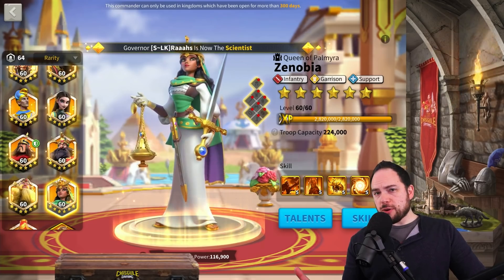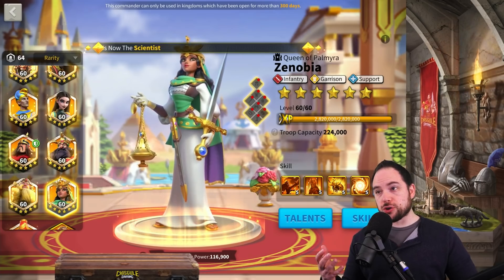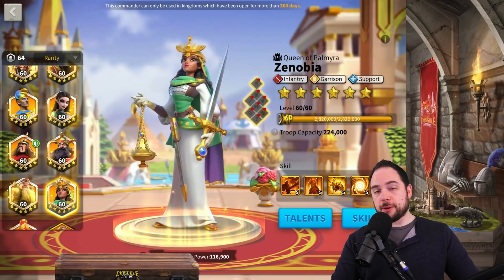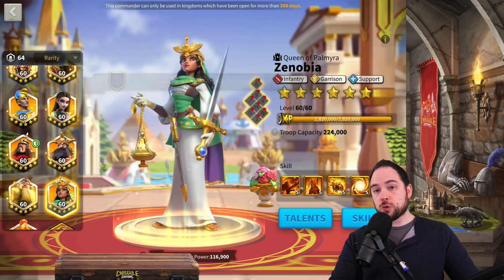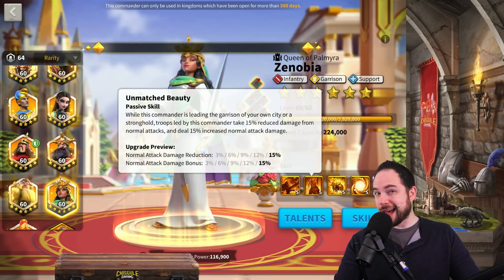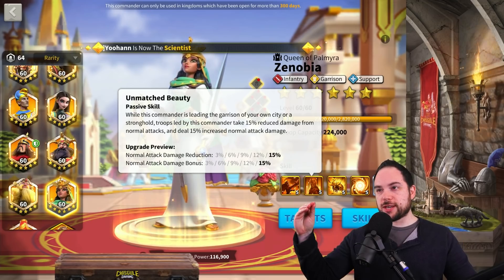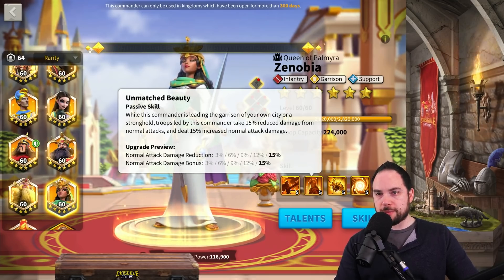The other thing that I can only assume is working really well for Zenobia right now is that she has the support tree. The support tree is strong against skill damage, and the combos with archers that are rallying do a lot of skill damage. So Zenobia is just extremely well-positioned against this meta. She's also giving health — a very important defensive stat — and she's reducing the normal attack damage you take while increasing the normal attack damage you deal.